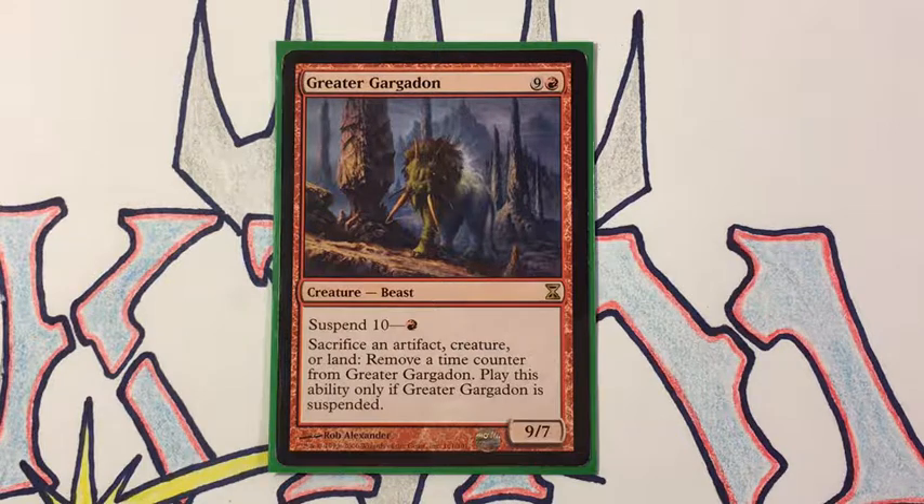Hey guys, Kitchen Table Magician here. Welcome to this episode of Strange Brew. Today we're going to talk about a little bit older deck that I have — I built this about six or seven years ago around some older cards and some Time Spiral mechanics. It's very technical; you have to time everything just right and there's a lot of math involved. The card we're going to build around today is called Greater Gargadon.